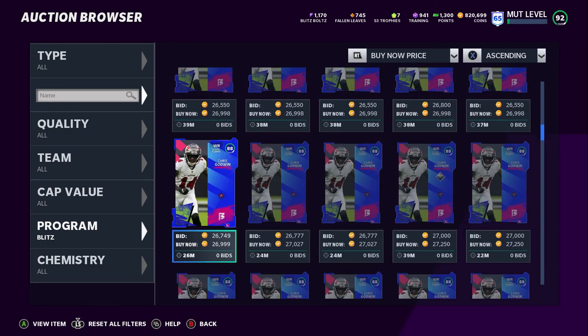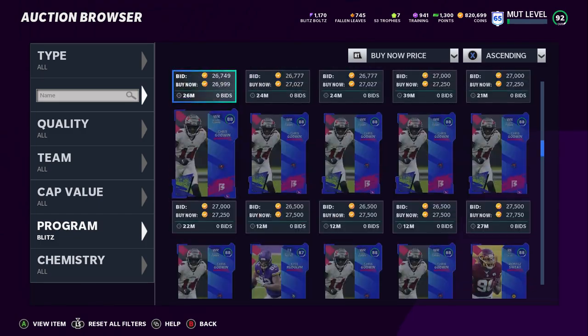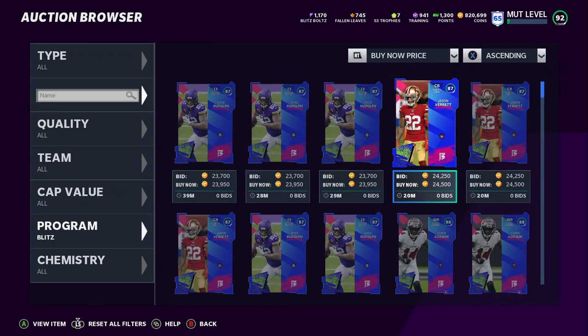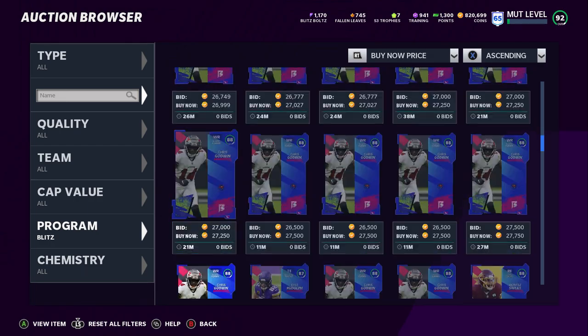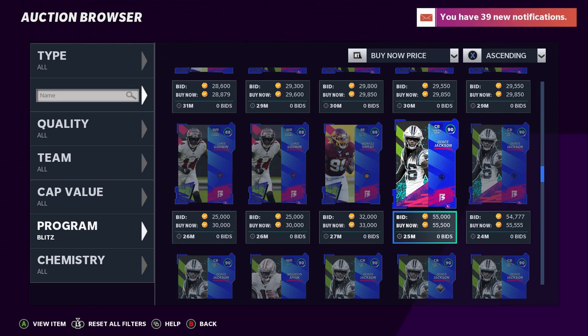Right now these players are just going down in price because most people are just buying them, selling them, and getting rid of them as quickly as possible. So basically you can get any number of these guys and use them for any number of things. I can buy Kyle Rudolph for 23K and use that just for training — that's pretty cheap training. But to me, the best one to buy, because I think he's going to be the best player, is Dante Jackson. Buying him and then waiting for the Blitz promo to be over — that value, I think, will double or triple without a doubt.